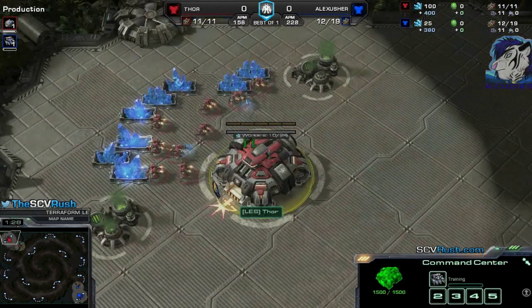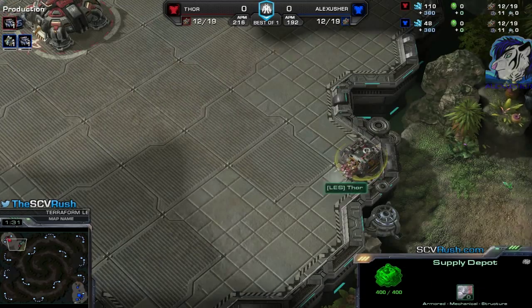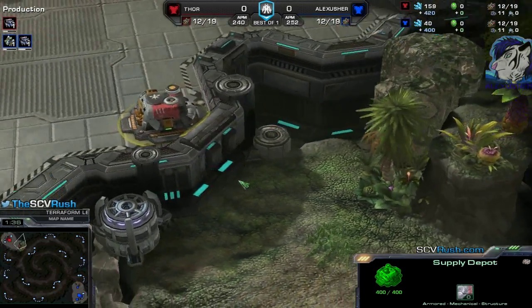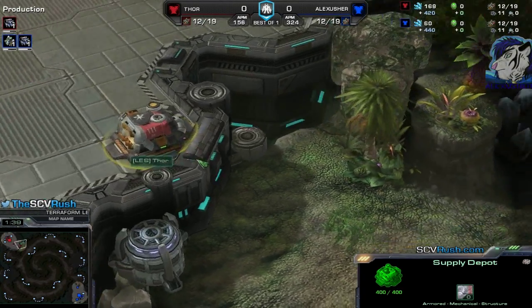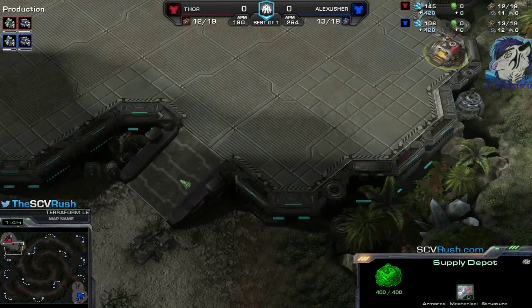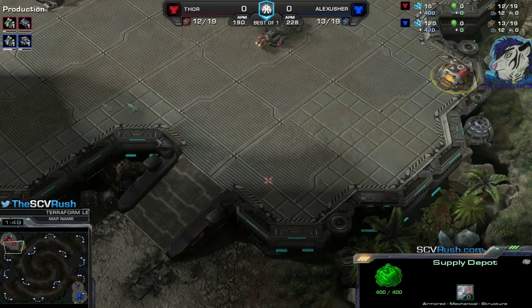We have the supply depot at that position to prevent any reaper from jumping in — that's exactly what Protoss are doing on that map with a pylon, so you can just jump in here and there, go up the ramp. A stalker and a mothership core can deal with a reaper quite easily.